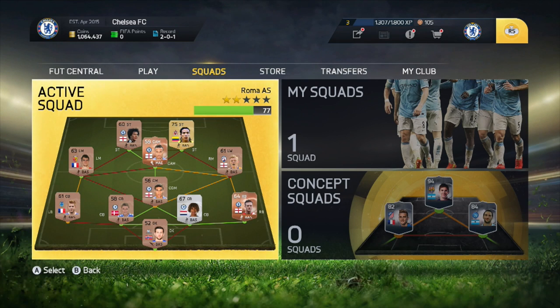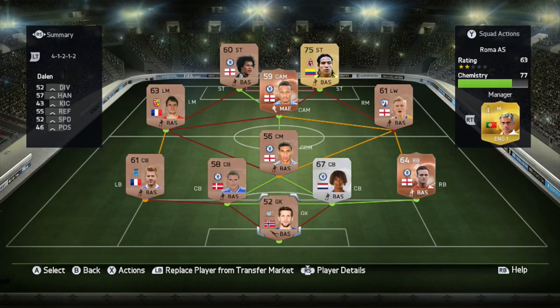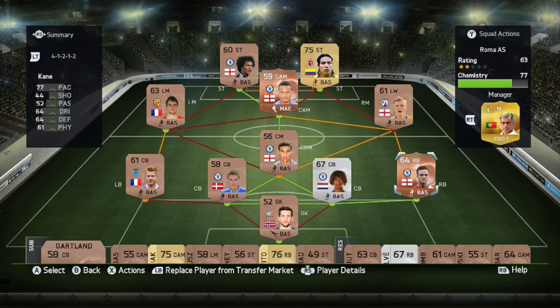Hey guys, BWGames here today and welcome to the second episode of my Chelsea Road to Glory, Building the Blues. This is a road to glory completely surrounding Chelsea FC players, and if you did miss the first episode then please do head down to the description where there will be a link to that first video. Here is the team we're going to be going into the first game with — we've got five Chelsea players in there in total, and the next player we can unlock is Nathaniel Chalabar, the centre midfielder.